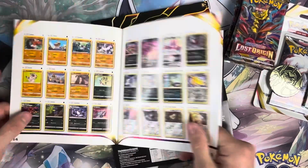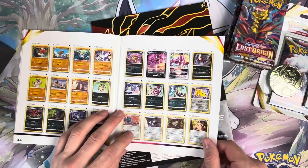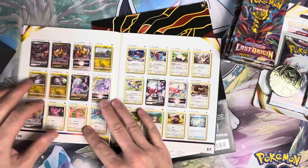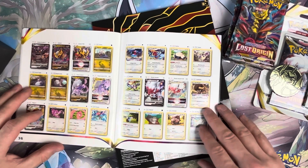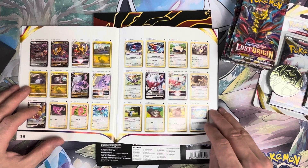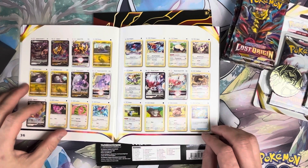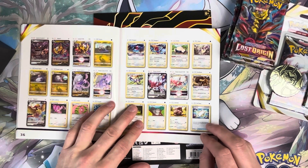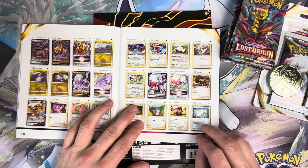I like Galarian Perserker. There were Drapion VMAX. The Galarian Perserker V is cool — I like that. Giratina — I love that Pokémon. I had a Hundo on my Pokémon Go account but that one got banned, so I started a new account. And on this recent one, it's not been back around since it started.